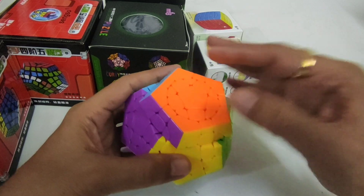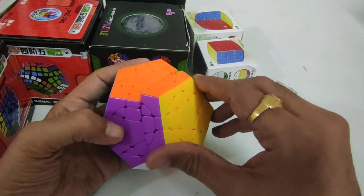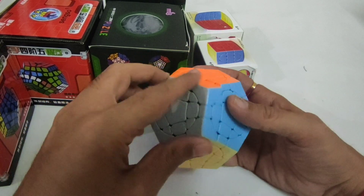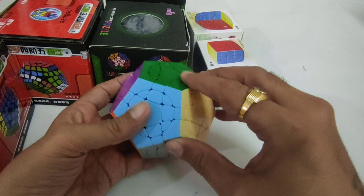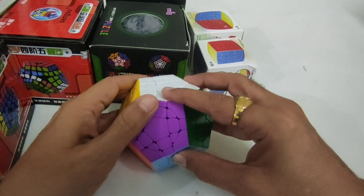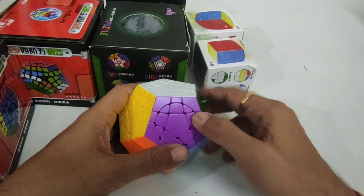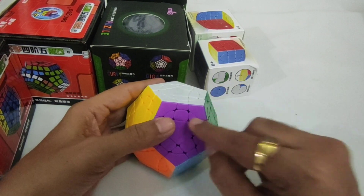This circle is stationary. This circle is also stationary. This is also stationary — I think all circles are stationary. The only difference from the previous puzzle I have is the corner piece. In the previous version there was no corner piece, and in this one there is a corner piece. So this is different from the previous version.